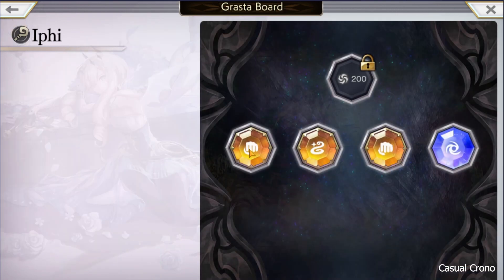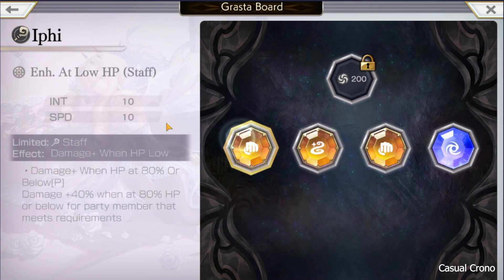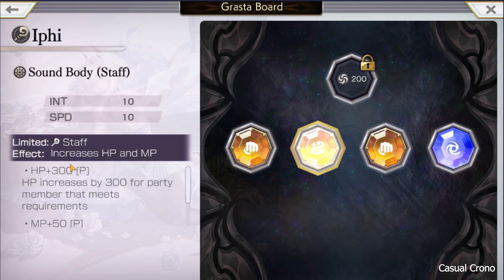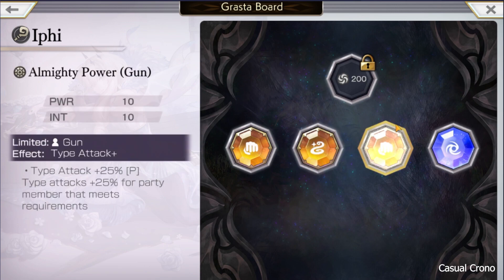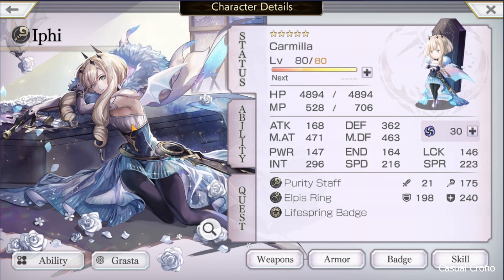Ify: Purity Staff, Elpis Ring — which gives health — and a life spring badge, which gave her 1,000 health. It reduces her attack, but she did not have any attack skills, so that really didn't matter. Grasta-wise, she had staff-related Grasta, so the first one really did not come into effect at all here. If you have Aisha, then Aisha would have done a little more damage. Sound Body was giving Ify 300 more health. And she still has the Almighty Power Gun because she's also on my Alma team, and Alma's a gun user. So Ify's Grasta really didn't matter in this fight, aside from Sound Body.